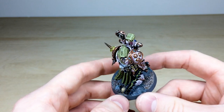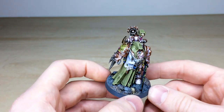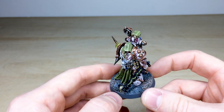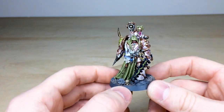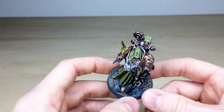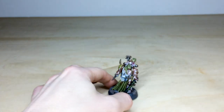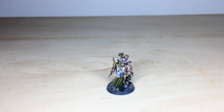The base is this sort of dry marshland kind of thing, which is really cool. He's obviously got some skulls on the base — a 40K miniature would not be complete without some skulls on the base. A very awesome model, now off to go and serve Nurgle in all of his glory.